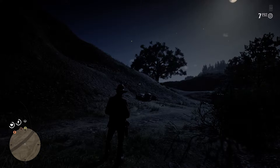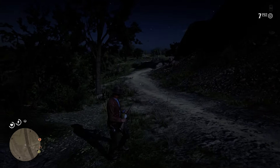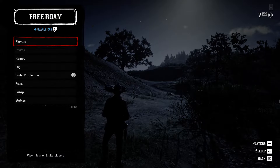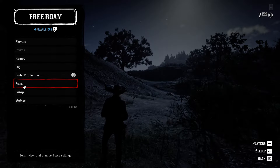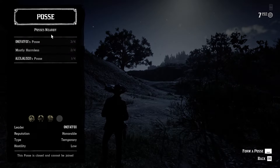Right now I'm going to show you how to play Red Dead Redemption 2 online missions with your friends. If you're online, press L and you should see all of these options. You'll need to click on Posse, so right here just double click on it.